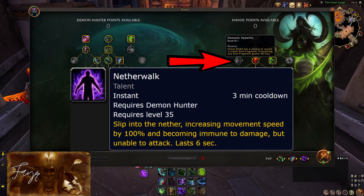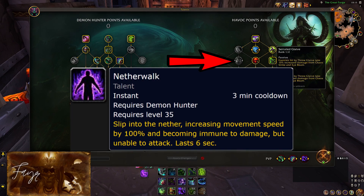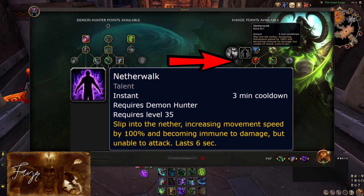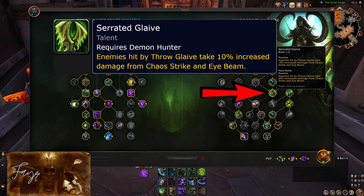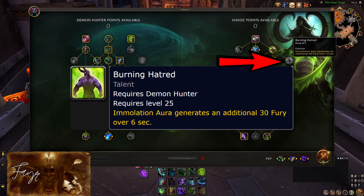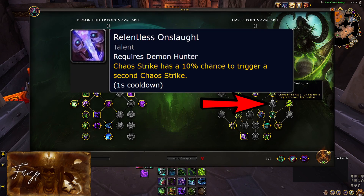Another path you can take is to use either the Demonic Appetite point or the Serrated Glaive one on Netherwalk. I have talked a lot about this ability in past guides — it really isn't as powerful as it seems. You are essentially useless to your team while immune, and pay attention to the fact that it only immunizes damage. You cannot use it to break out of crowd control, which means that you will still get killed on that stun lock — the most common way you will die in the arena. Still, I like to use it to prevent incoming damage and reposition. The final path you can choose is to replace the second point into Serrated Glaive, as it is a very good damage modifier, and use the last point on either Burning Hatred for even more fury generation, or on Relentless Onslaught. This talent gives you the element of surprise — a 10% chance to strike twice with Chaos Strike — which can stress out the enemy healer in the right situation, or even win you the game right there and then, especially when it occurs during your demon form.